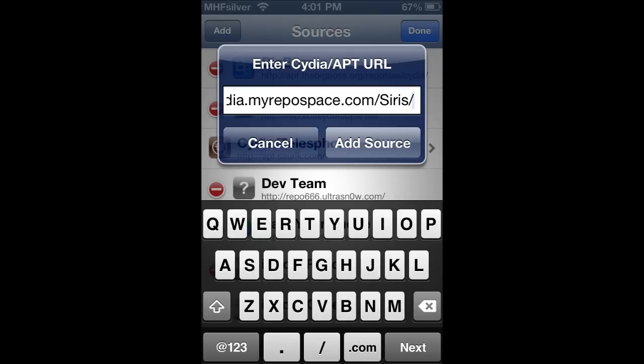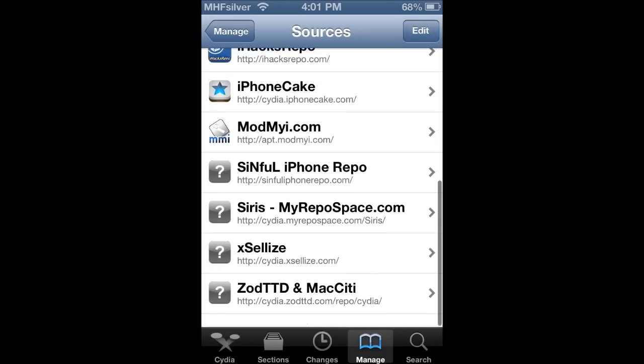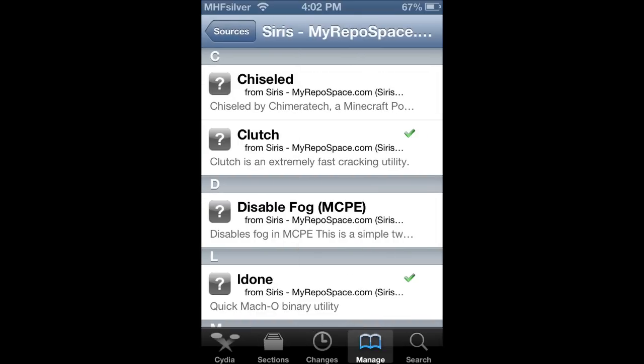Now this is a repo I've brought up so many times, and a lot of people complain about it not working. It does work if you type it exactly as you see it. It does have to be a capital S and it does have to end with a slash. Once you type this in, just add it, get it done. And then here it is — Sirius — choose it.